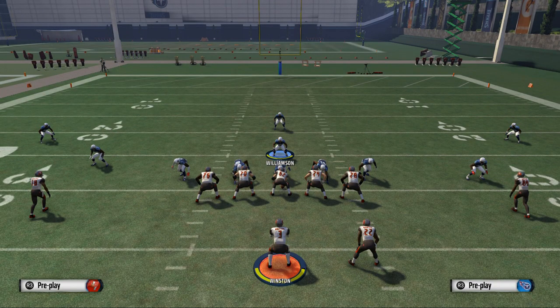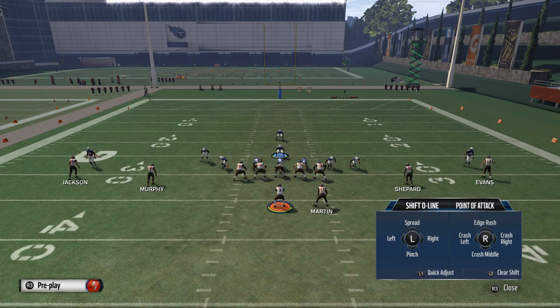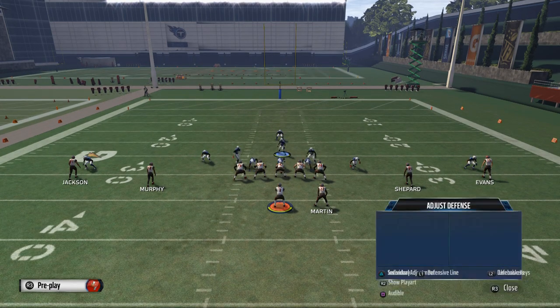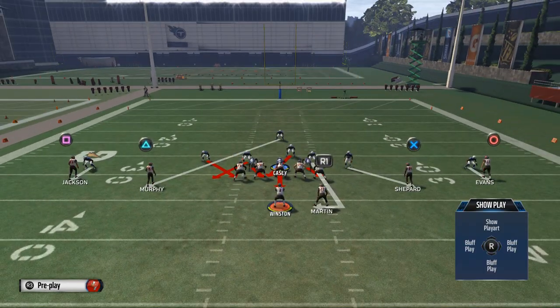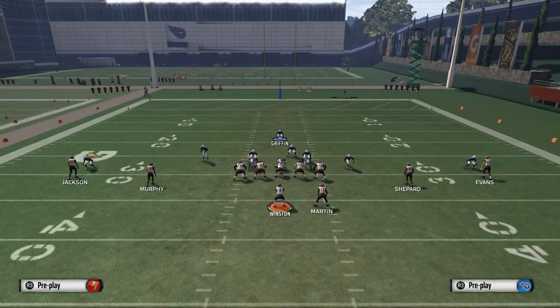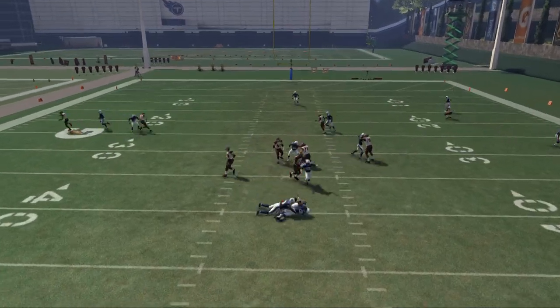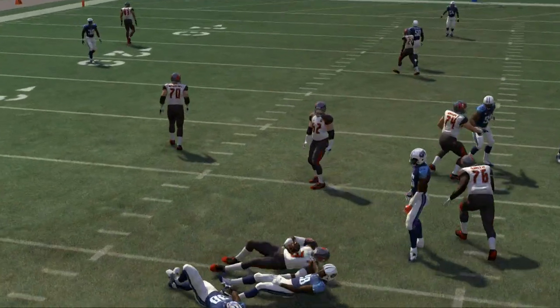I'll show you this one more time, and this is a way you can actually do it — it's going to make it a little faster. You want to come out and do baseline press, spread line, pinch linebackers, crash line right, blitz Casey straight down, zone Williamson, and then contain rush. Make sure you also global blitz Brown when you pinch the linebackers. It's a pretty quick setup because you can do all these with global commands for the most part. And what you see there is some nice pressure off that left side.